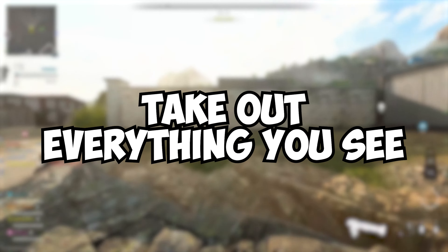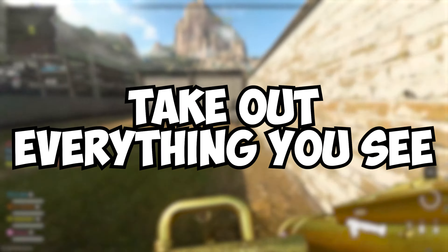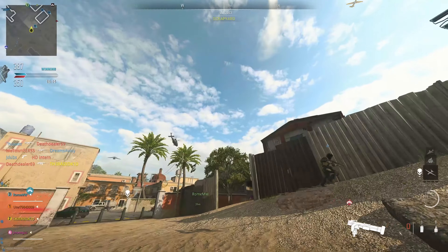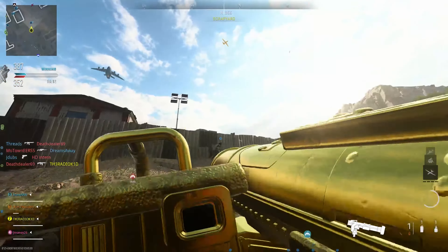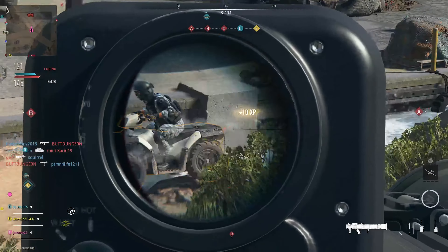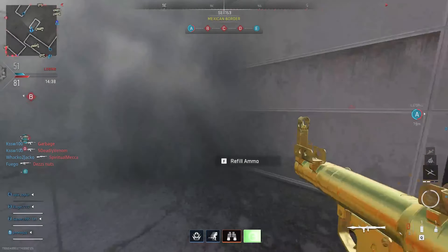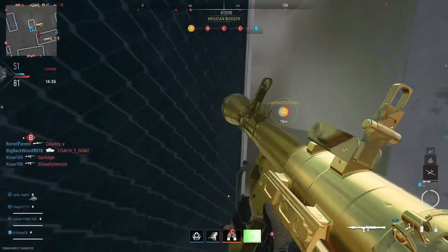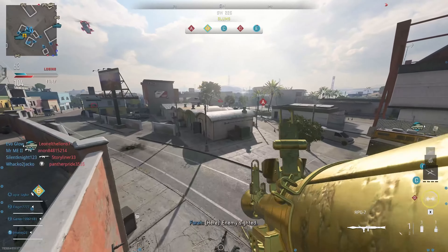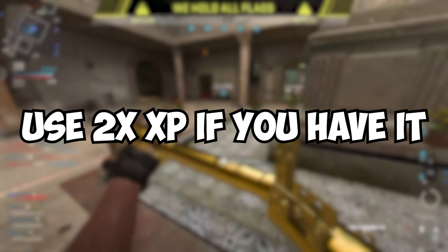Outside of Invasion, Ground War also works, but I think Invasion is more efficient for leveling. Besides taking out bots, you can take out any and every enemy player, streak, vehicle, and equipment you see. After you get a little into a game, there'll be a crazy amount of enemy UAVs coming in, which is XP sitting there waiting for you if you're using a lock-on launcher. For non-lock-on launchers, focus more on killing and taking out easier-to-hit vehicles. If you run out of rockets, you can go up to any ammo cache and refill up to two rockets — the max you can carry is three, but there is a cooldown on these caches.